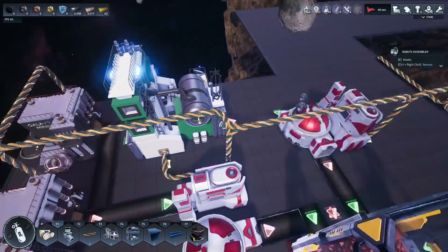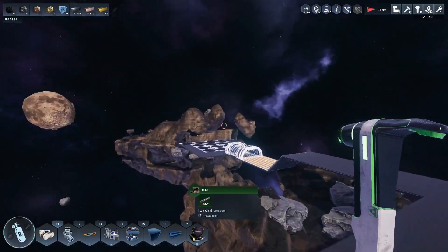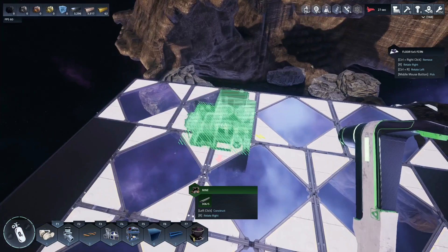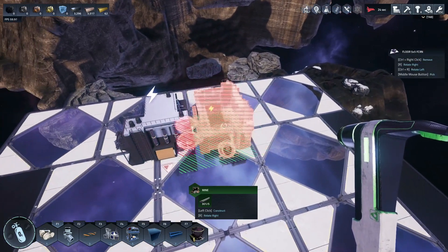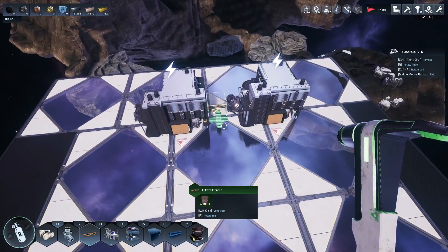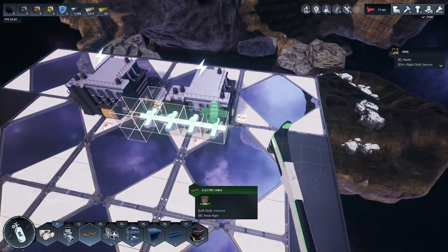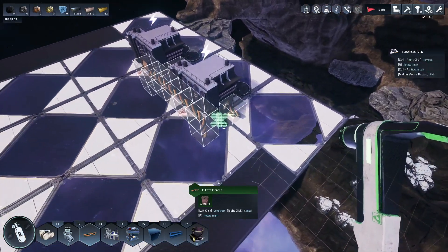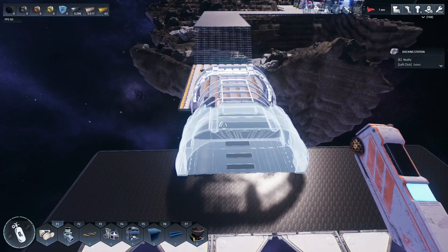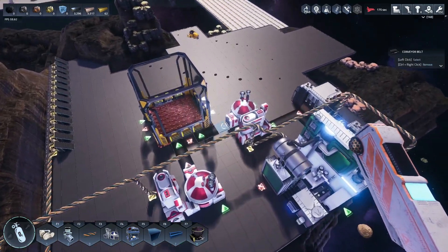We'll go ahead and make those. I also want to build a couple more mines over on this island. I can't mine uranium yet, but I can mine aluminum — so I'm going to get some aluminum set up. That belt is going to go out there — and I need this belt connection.